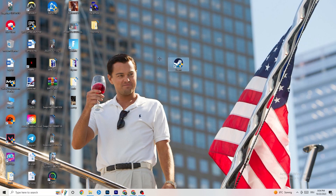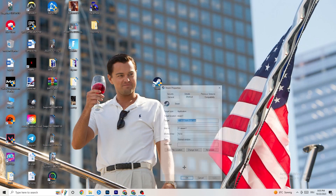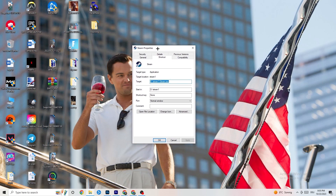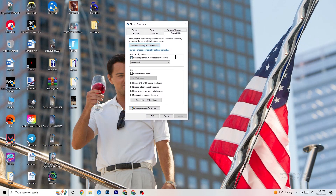If that doesn't work, right-click the launcher shortcut again, go down to 'Properties,' and left-click it so the tab pops up. Navigate to the 'Compatibility' tab. The first thing you want to do is go to compatibility mode and enable 'Run this program in compatibility mode for...'